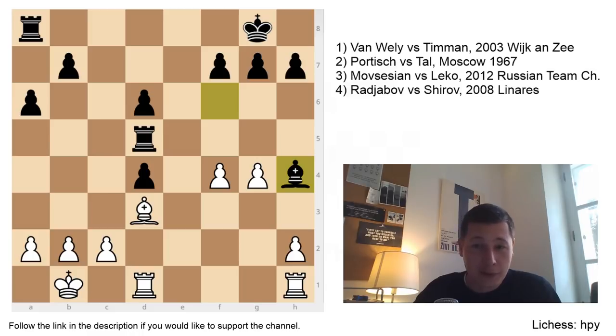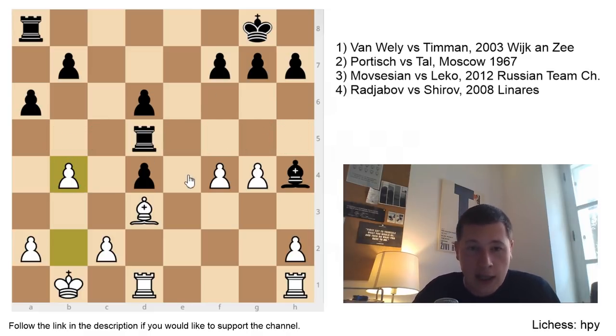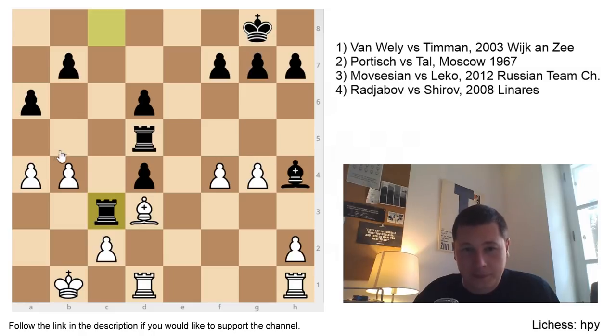The move was b4. b4 simply means the black rook on d5 hasn't got a single square. This rook can't move. If you can manage to keep it there, you're virtually playing a rook up — your opponent doesn't have a rook on the whole board. The game continued Rc8. Now a4, restraining the rook even further and preventing b5. Then Rc3, infiltrating the position. Black can see that if white manages to play Be4, the rook is going to be trapped.